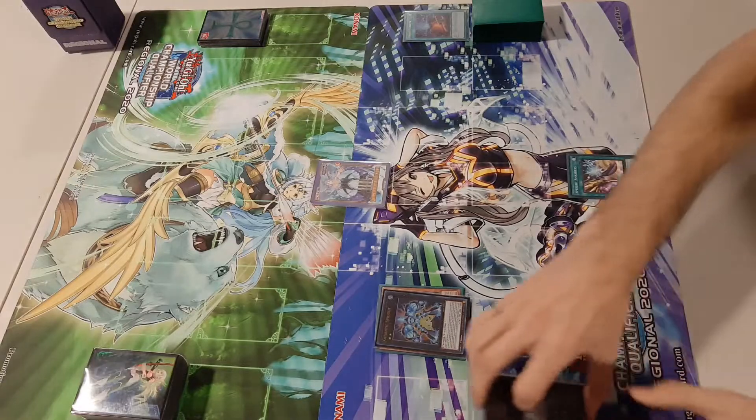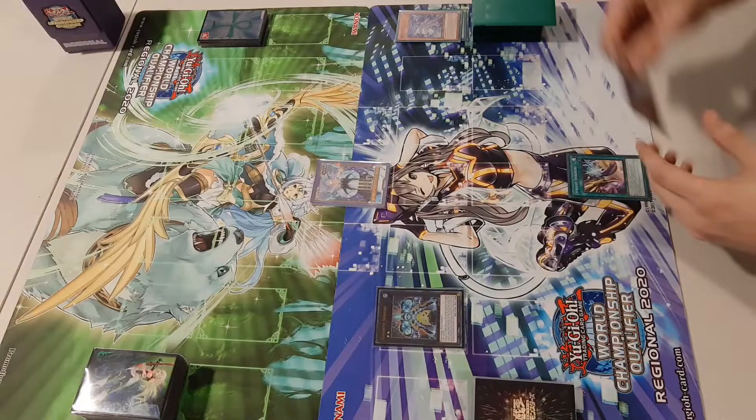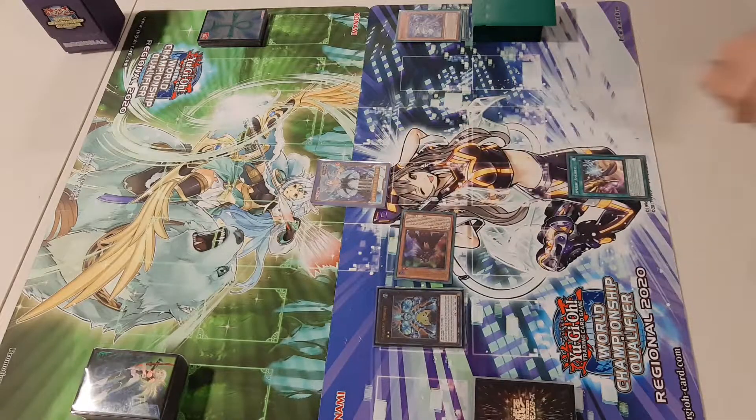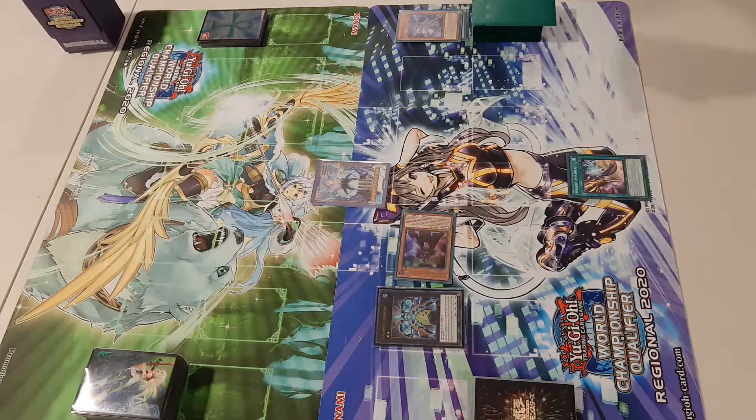You activate Gigantic Sprite and detach for its effect, summoning out the Nightmare Corrupter Iblilock. If you're not familiar with Iblilock, when it's used for a link summon, you can summon it to your opponent's field, and the controller of the card cannot special summon except for a link summon.